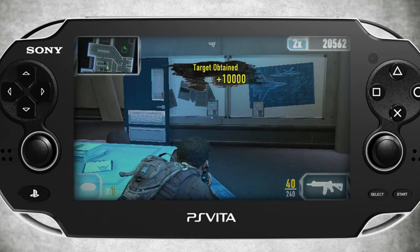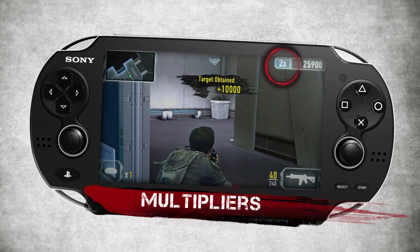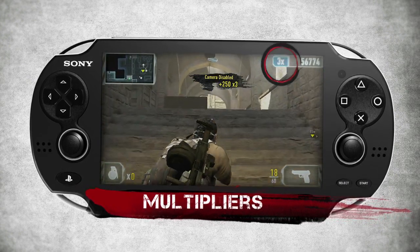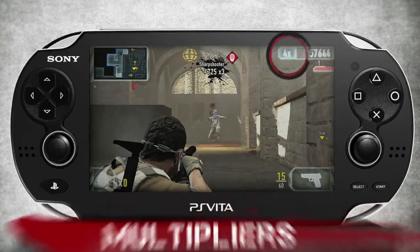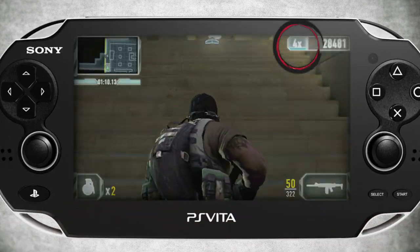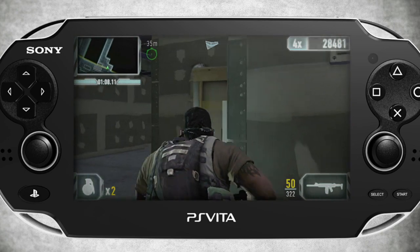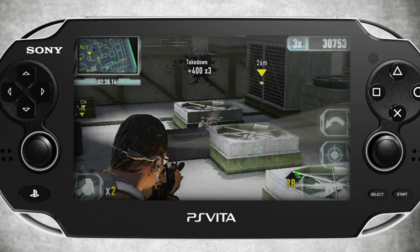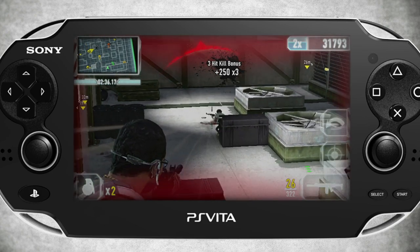Unit 13 has a multiplier system. Multipliers modify your score for any points you earn in combat. As you earn more points, you'll also increase your multiplier to higher levels. But be careful — if no new scores are earned, your multiplier will lessen over time. Taking damage from weapons or from falling will also reduce your multiplier progress.